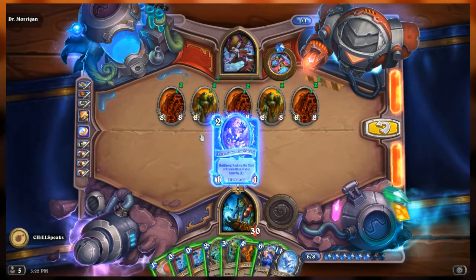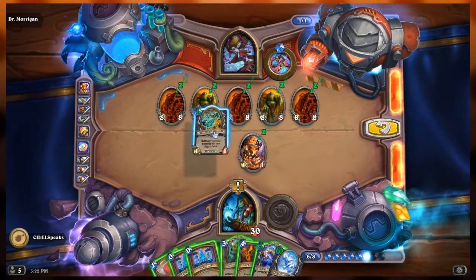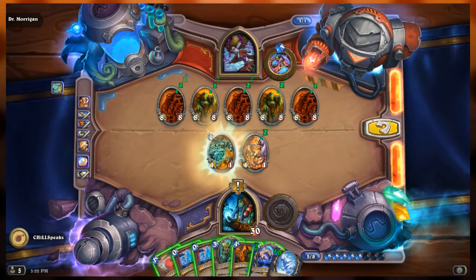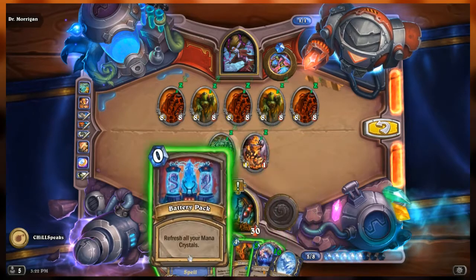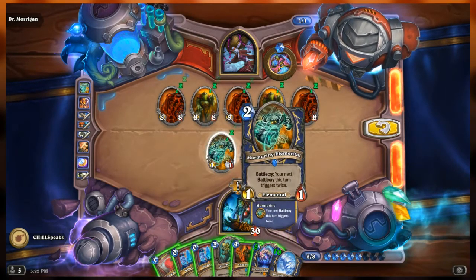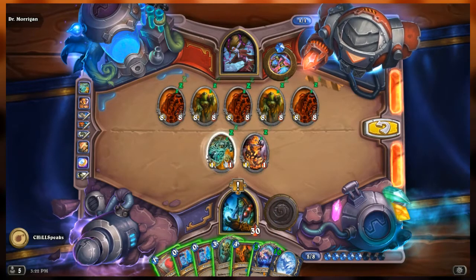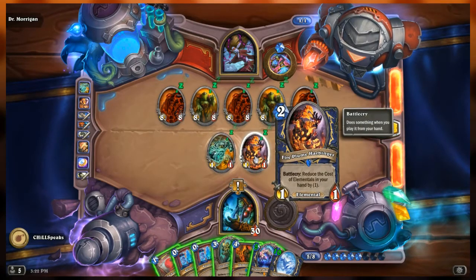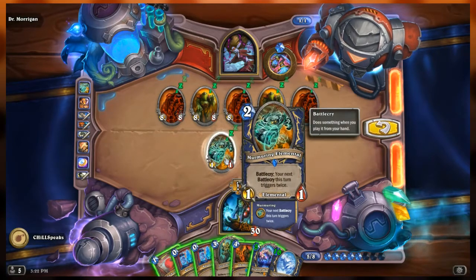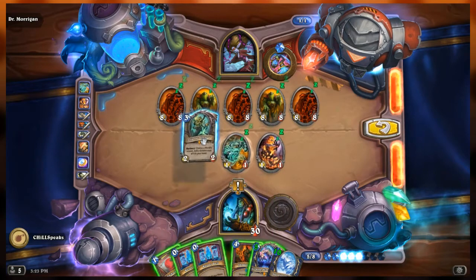If I play Murmuring Elemental, my next Battle Cry goes off twice. Grumble returns the minions at cost 1, but I won't be able to play them unless I refresh. I think I want a friendly copy — two golden copies of Zola actually, because Murmuring Elemental is waiting. Two copies of Fire Plume Harbinger makes these boys much cheaper.